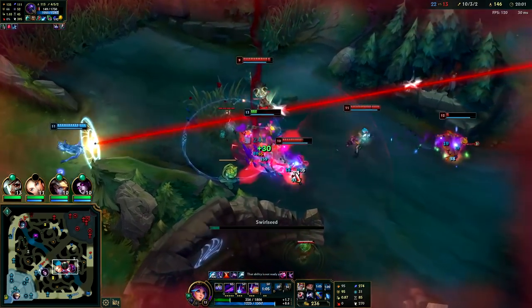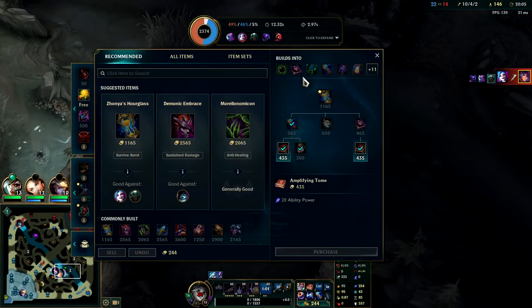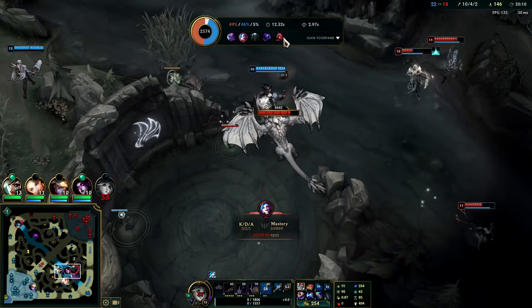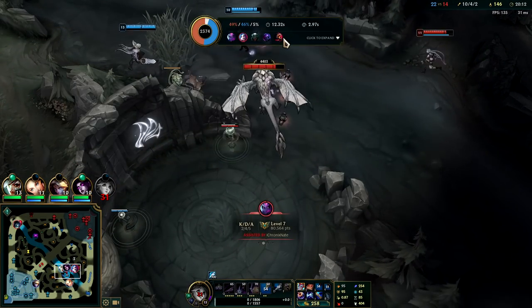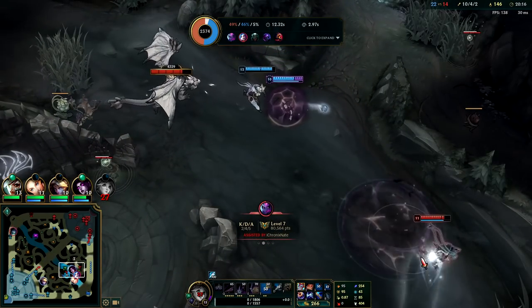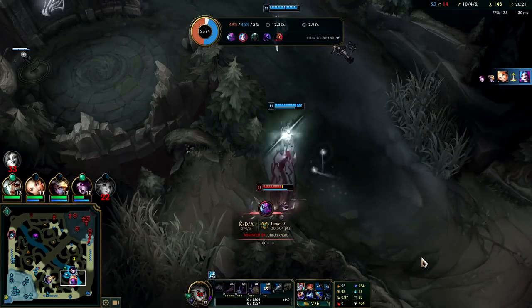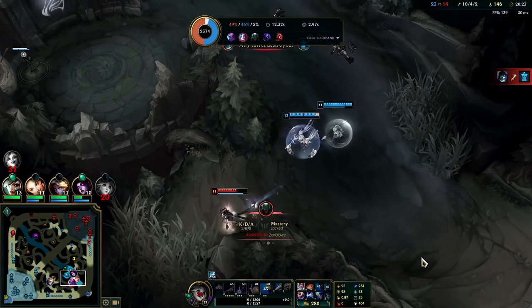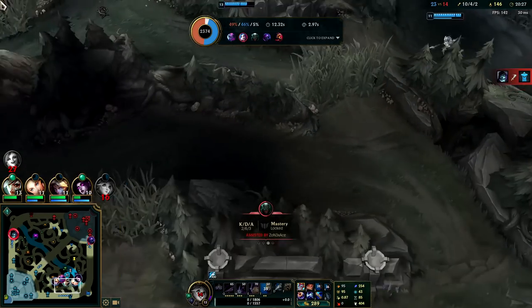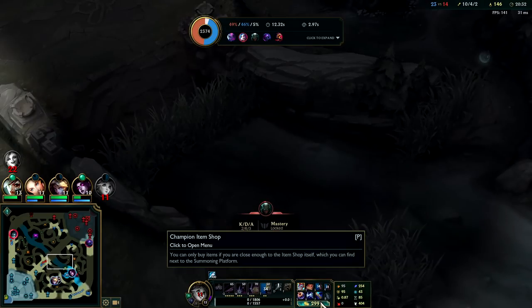I'm dead — yep, that is the danger of Lilia into Evelyn right there. She lands that charm and it just does you in. With any kind of point-and-click CC like Malzahar or Evelyn's charm it's super annoying — it's not really a guaranteed skillshot but it's also not like Lux snare or Morgana snare which are usually pretty easy to dodge. Lilia's hitbox isn't that big, so point-and-click CC is particularly rough.